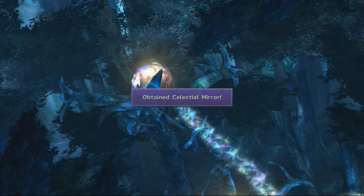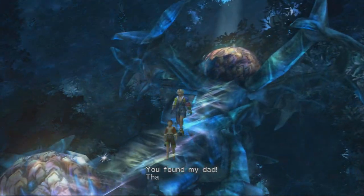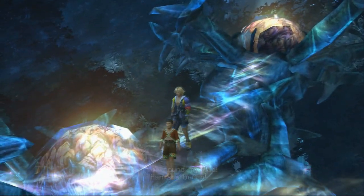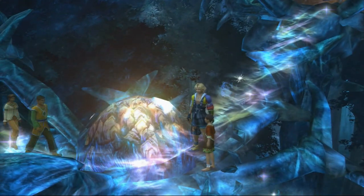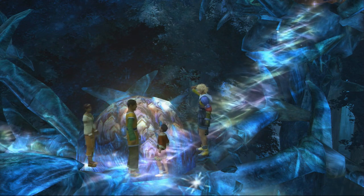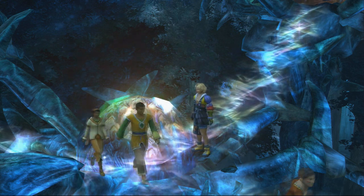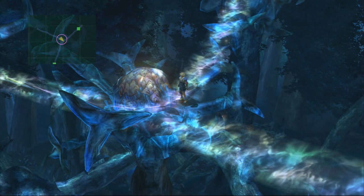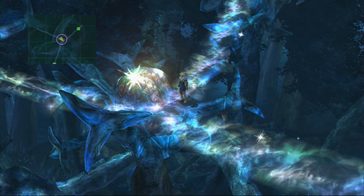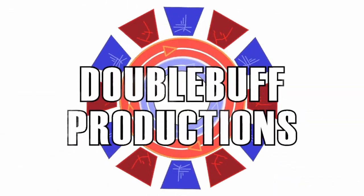Now that we have the celestial mirror, we've acquired the way to collect and power up all the ultimate weapons for each character. With each weapon there are three stages to powering it up all the way — you have to first acquire the weapon, then acquire both the crest and the sigil for that weapon, and then take them back to this tree and activate them with the celestial mirror to power them up. Thanks for watching — I'll be bringing you the celestial weapons guides for each character as soon as I can.